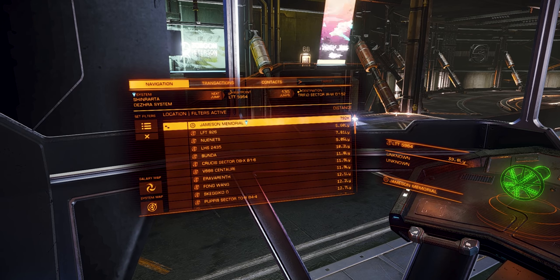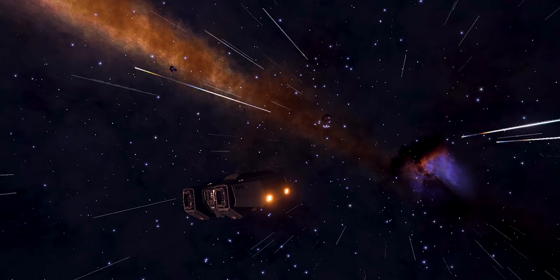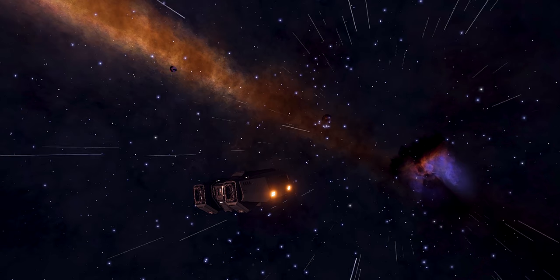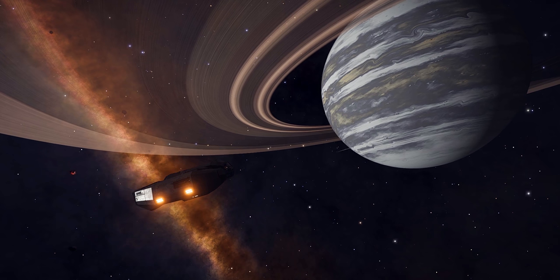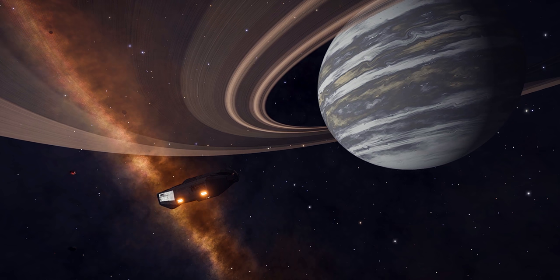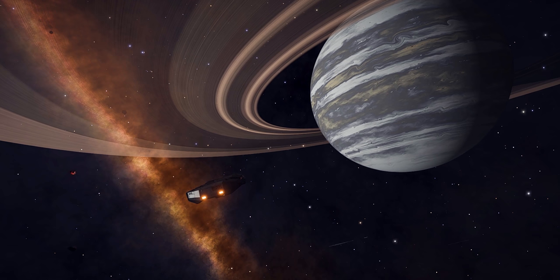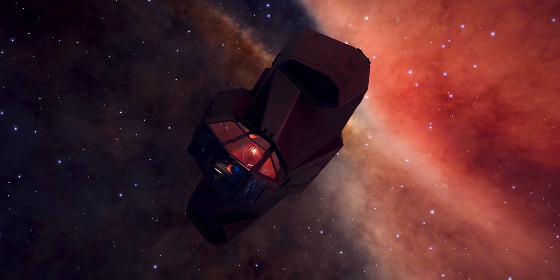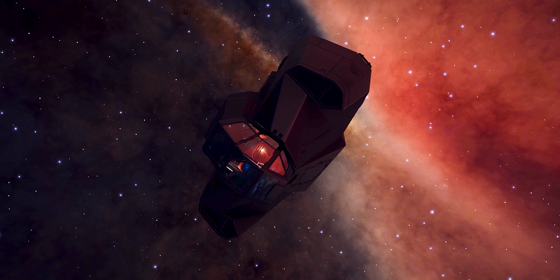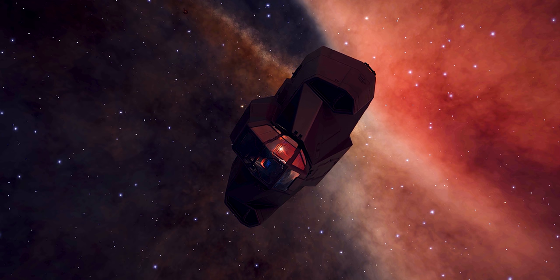Coming in at just over a million credits, the Type 6 is the cheapest medium ship you can actually buy. And that does show a bit. It's meant to be more of a formal introduction to trading, where you can start moving commodities in bulk rather than a few tons here or there. And that means it has a relatively decent jump range. And if you're willing to strip it down a bit, you could take her out dancing just about anywhere.